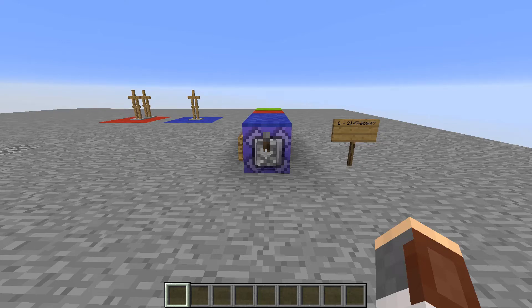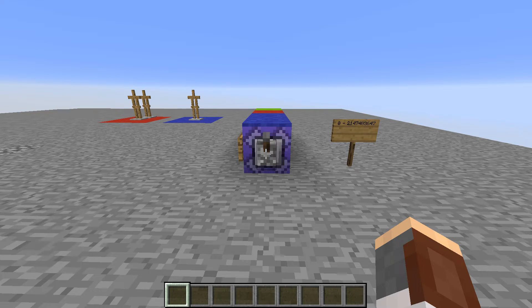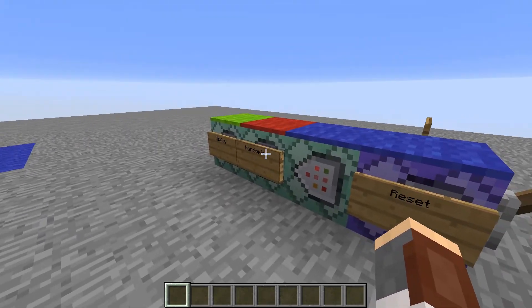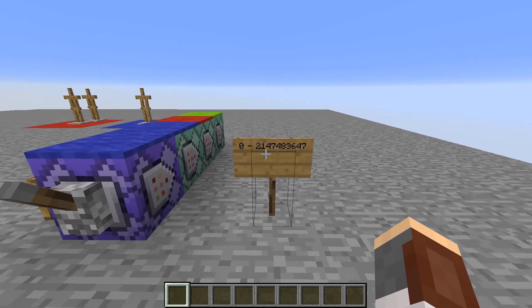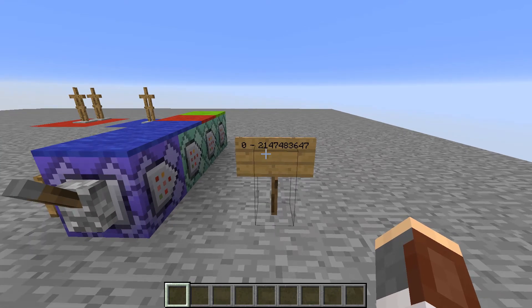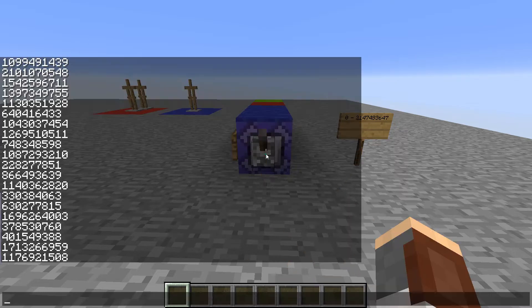Hey guys, ShaneWolf38 here, and today I have a 31-bit random number generator in one command. It's kind of funny to say that because it's probably not the one command you're thinking of — it doesn't summon any more command blocks, run any functions, or anything like that. It's just a single line of code in the command block right here. This generates a random number from 0 all the way to 2 to the power of 31 minus 1, which is Minecraft's scoreboard limit. Let's go ahead and run it — here we go, we have a bunch of random numbers generating.